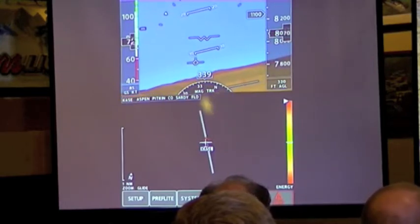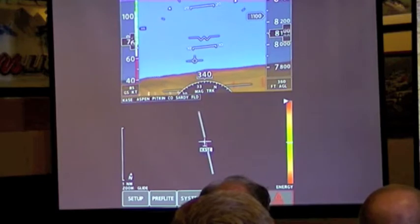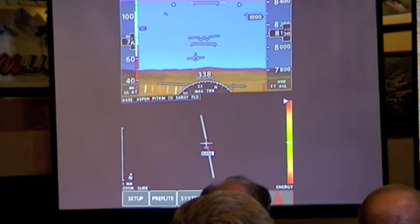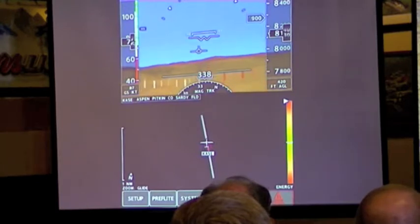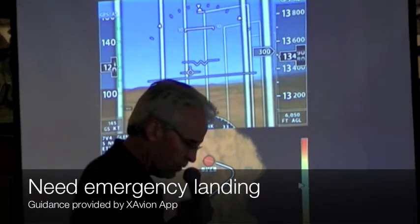For those that fly Cirruses, we have a parachute, and somewhere between 500 to 400 feet is the minimum. You want more of that chute to get a full chute before you hit the ground. Back to idle. Hold the chute. Hold the chute. Here we go — emergency.